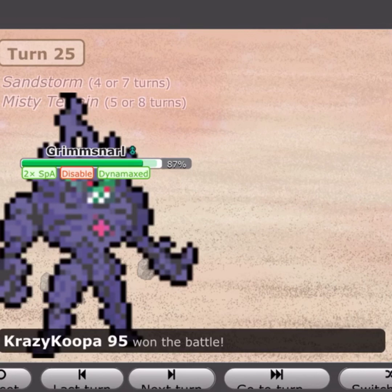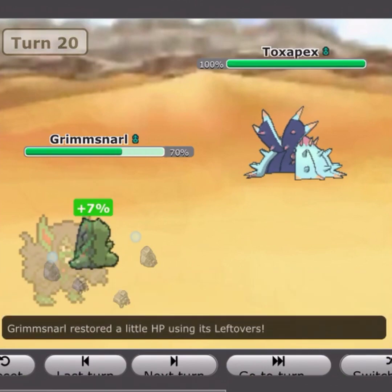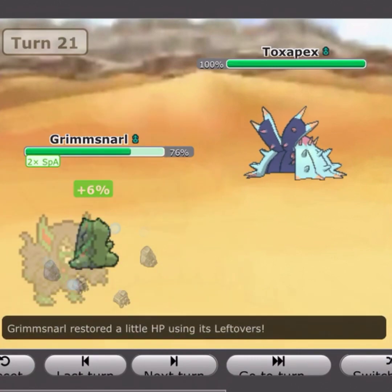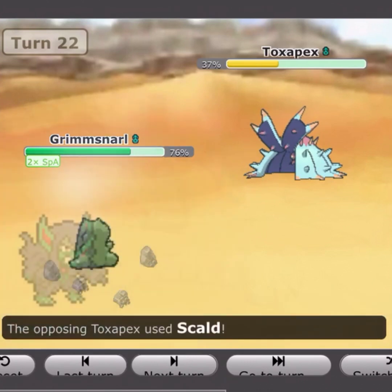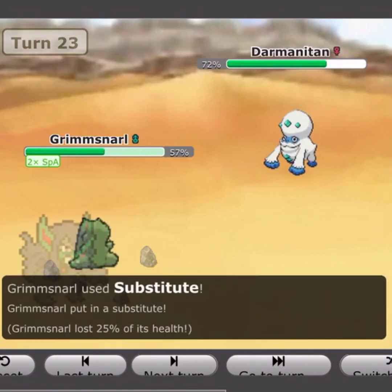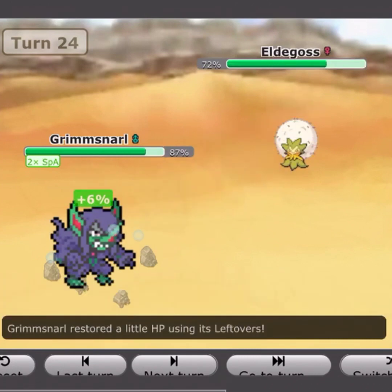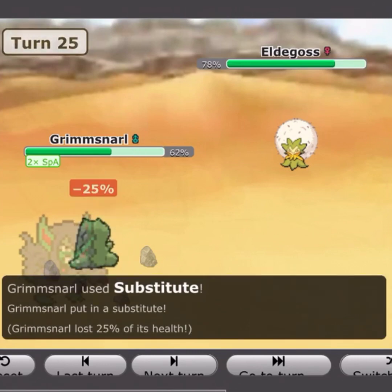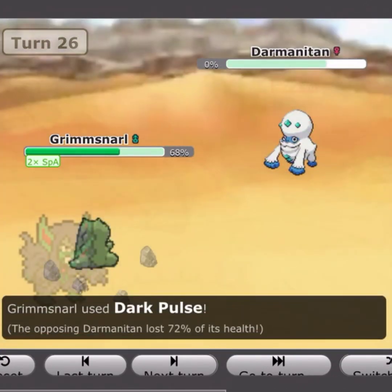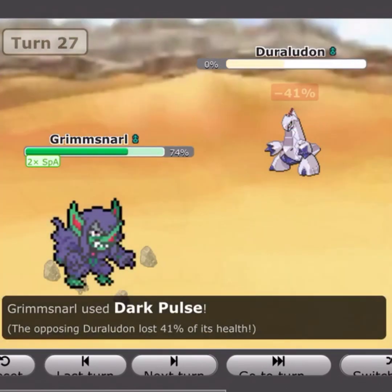I just wanted to show a clip from the fourth match — a post-Nasty Plot Dark Pulse from Grimsnarl against Toxapex. Toxapex doesn't break my Sub; Dark Pulse does around 63%, a two-hit KO. He has to use another move to break my Sub. He brings in Zamazenta which goes for U-Turn and breaks my Sub, so I go for Draining Kiss to recover. The Grimsnarl claims two kills here — Zamazenta is sacrificed, and then Roaring Moon dies too. That's what Grimsnarl did in that match.